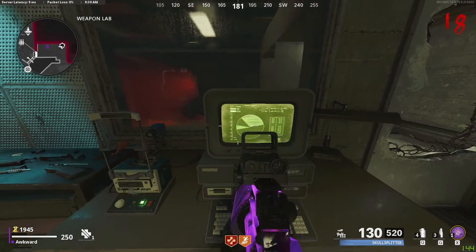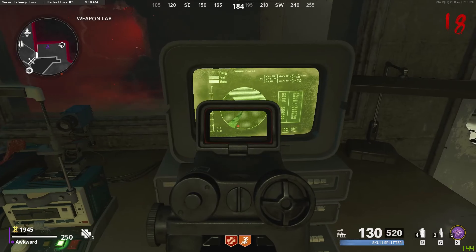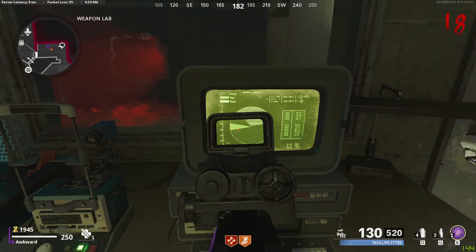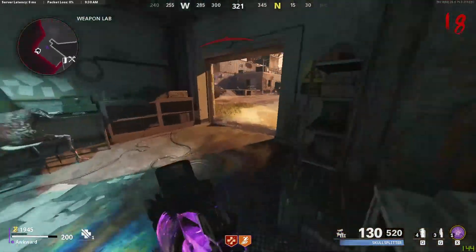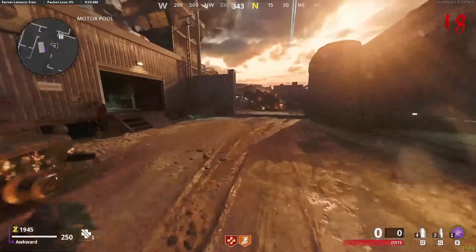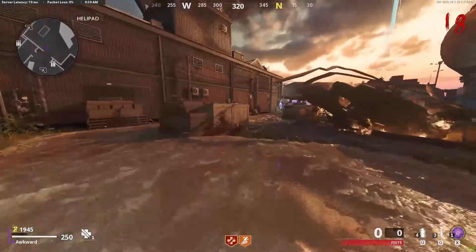So one from the top, then it goes down one, two, three — so three from the left. Then you want to go to the village. So again: one from the top, three from the left.